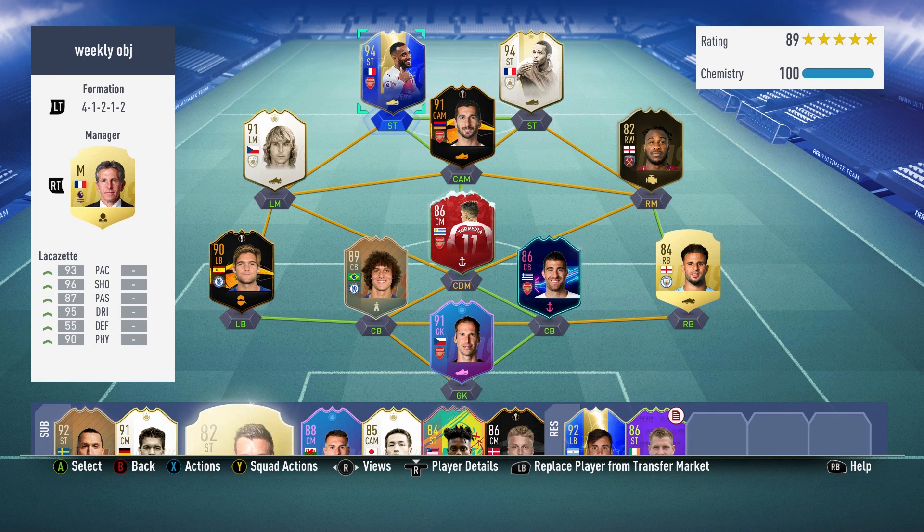Welcome back to another video. Today we're going to be talking about the 94-rated Team of the Season Lacazette. This card cost me just over 1.4 million coins and I am expecting good things from it. I've already had a quick look at the in-game attributes and some of them are very impressive. We're going to be using Lacazette up top with the Prime Icon Moments Henry, and those two look really good together.